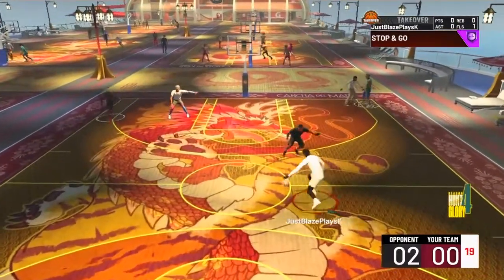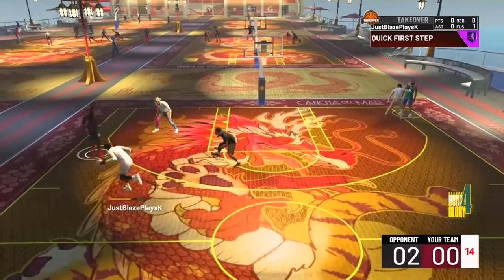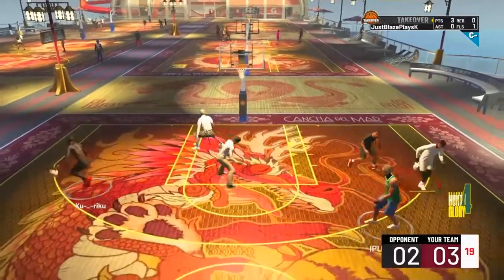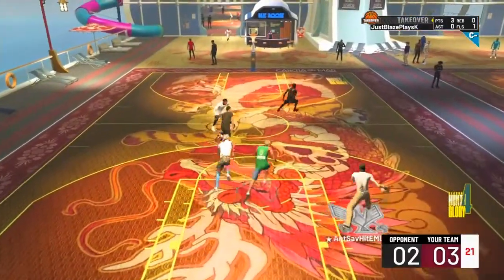I've been stuck with my metric system 6'5 play for so long that I completely forgot how to dribble on taller builds, but I'm telling y'all I'm getting used to it again. As y'all saw, first shot of the game and it's a big green. This build is 6'6 with metric system so it's a little bit taller than a standard 6'6.